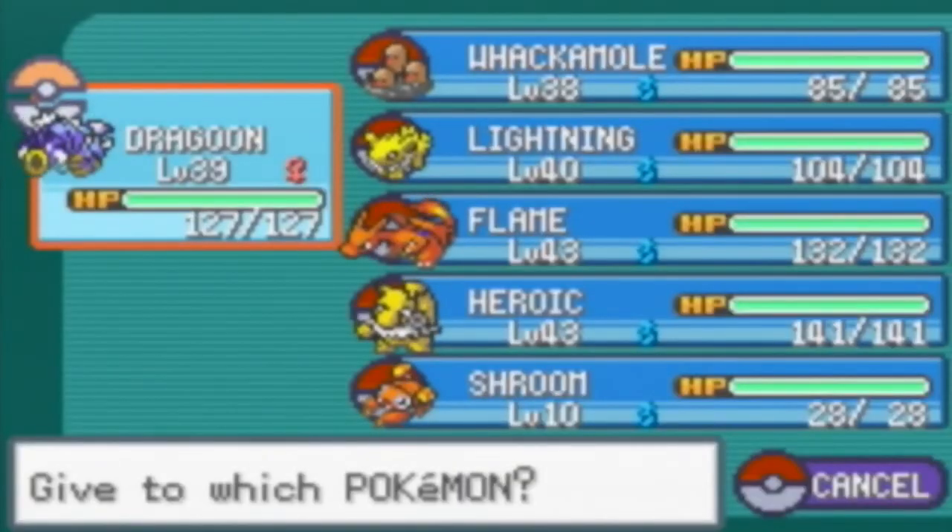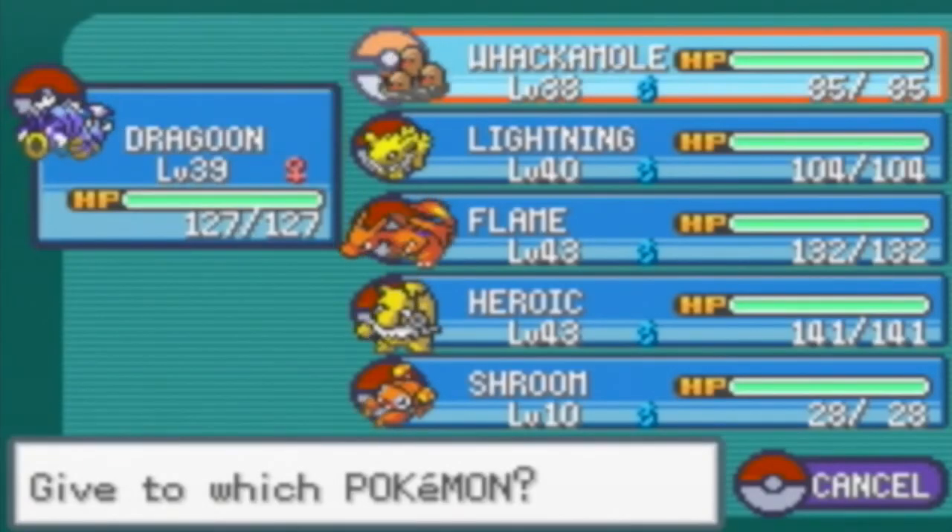Who is in need of quickness? I'll give the Quick Claw to Flame actually, because Flame will be quicker then. There we go.